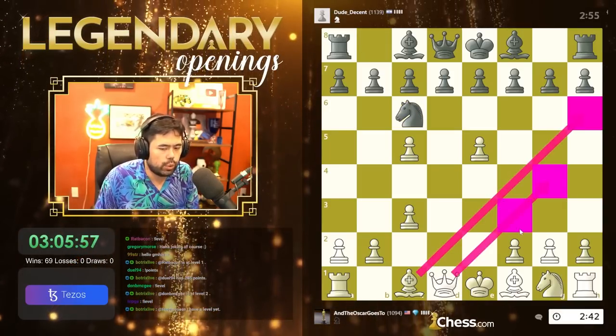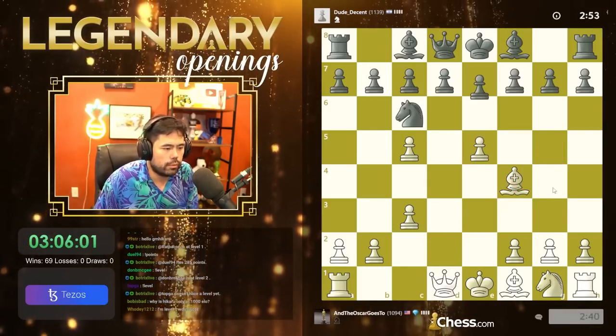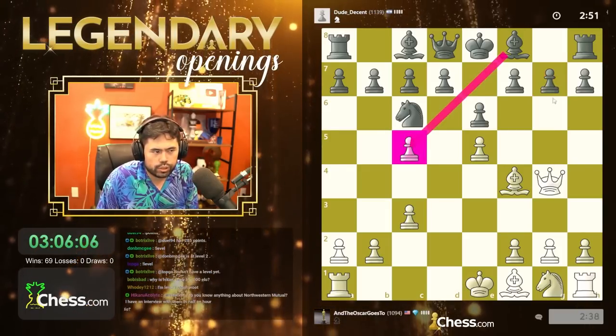I want to bring the queen and bring the bishop out very quickly — bring both of them out. I'm going to go here to guard the pawn, then bring the queen and bishop. So I'll bring the queen out — if he takes this one, he loses that one.